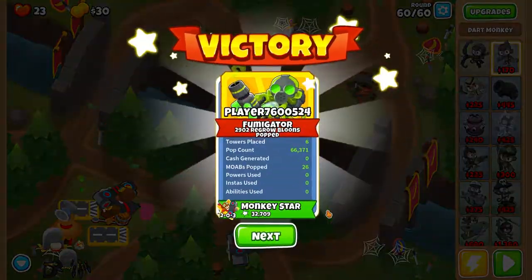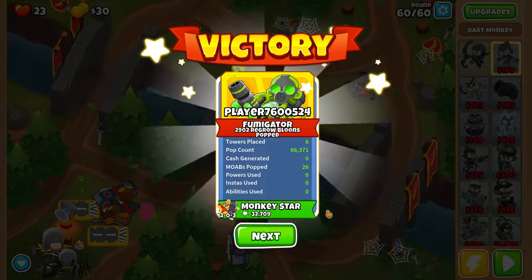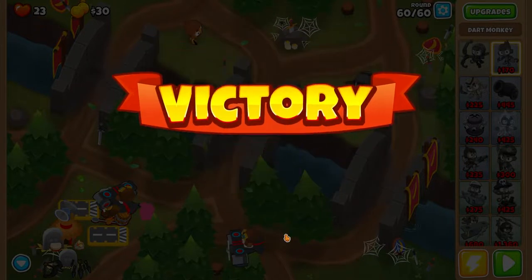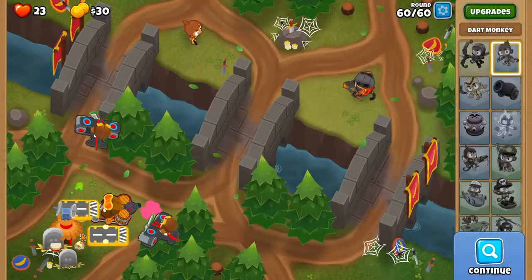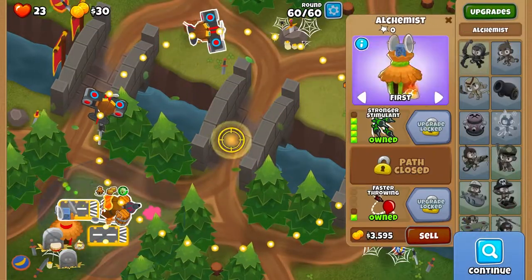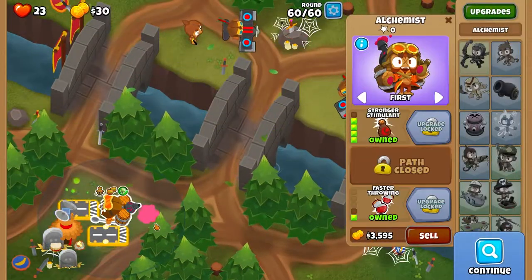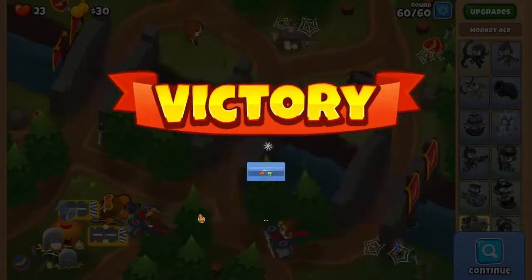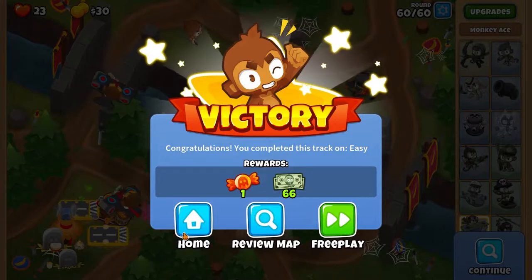There you go — we won! Once again, this can be done on any map, you can place the monkeys anywhere. The only other point: make sure they're all in range of each other. You want to make sure that the village and the alchemist touches all of the other ones. Happy XP farming!